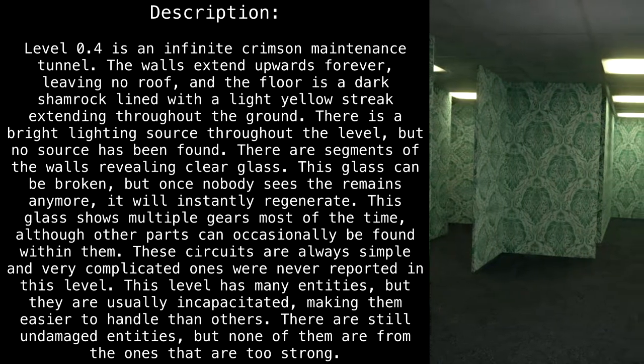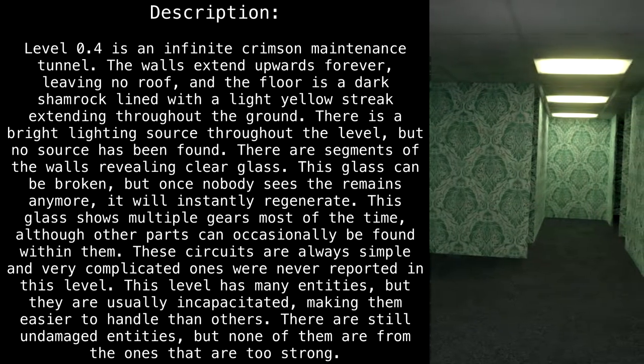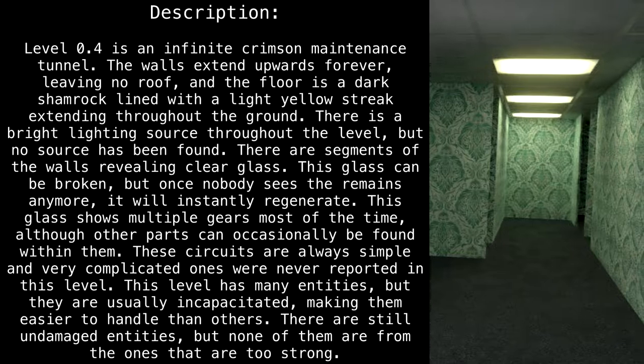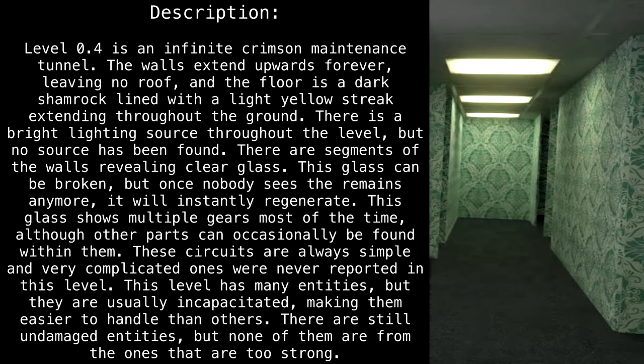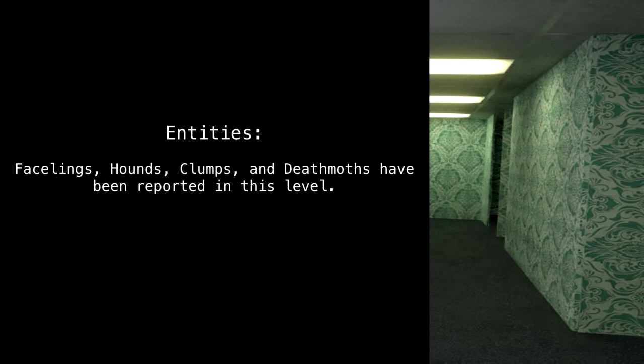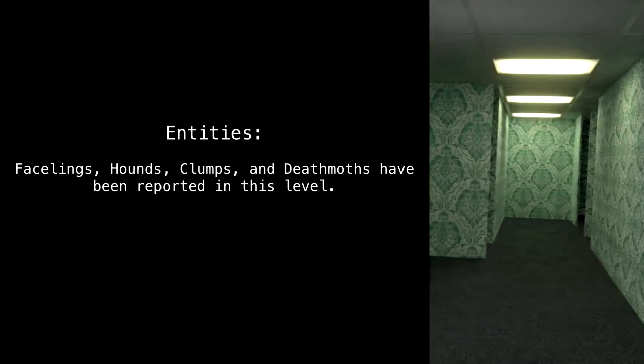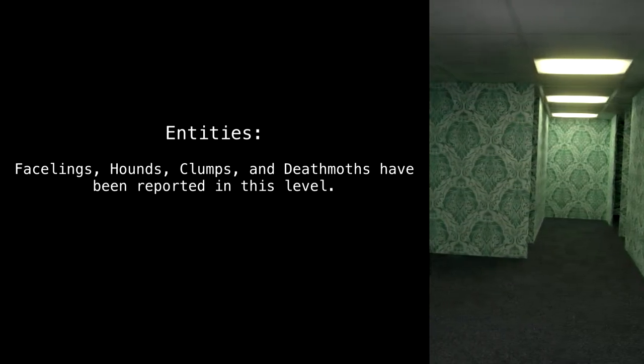This level has many entities, but they are usually incapacitated, making them easier to handle than others. There are still undamaged entities, but none of them are from the ones that are too strong. Entities: Facelings, Hounds, Clumps, and Death Moths have been reported in this level.